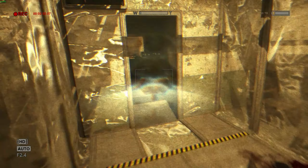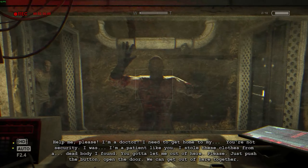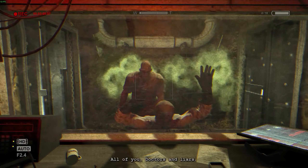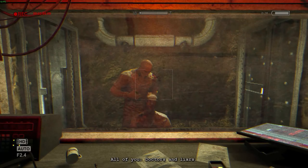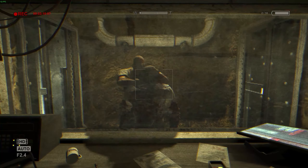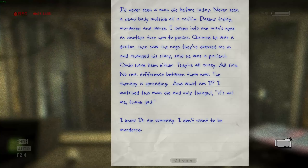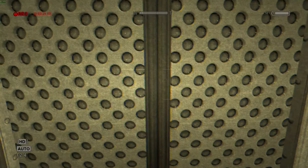Next up, when you come into this room and you have to press this button, this doctor will get beaten on by the inmate. Just record that as it's going on for your third note, which is 'The Doctors Are Sick.' Just keep the camera on the action and eventually you'll get that note.